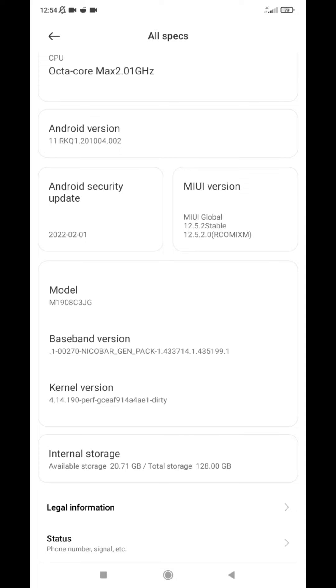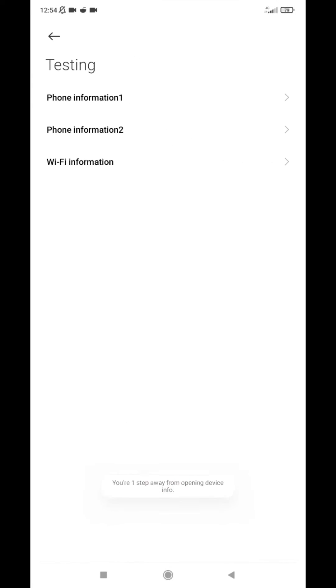For Samsung devices, you can find an app called '4G LTE Switcher' on the Google Play Store. Scroll down until you see 'Set Preferred Network Type'.